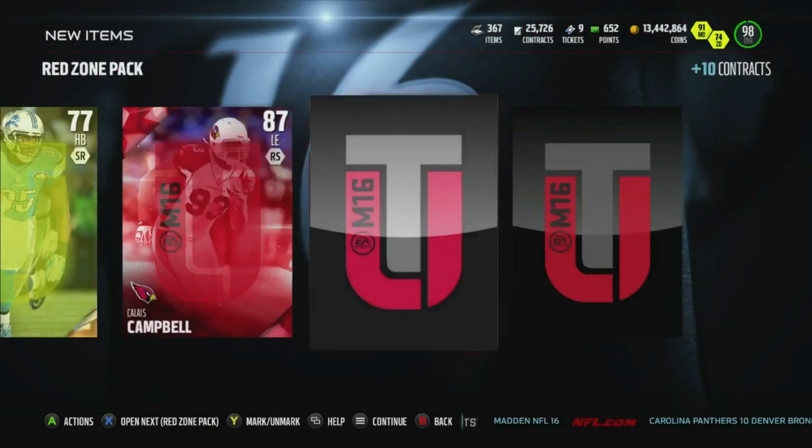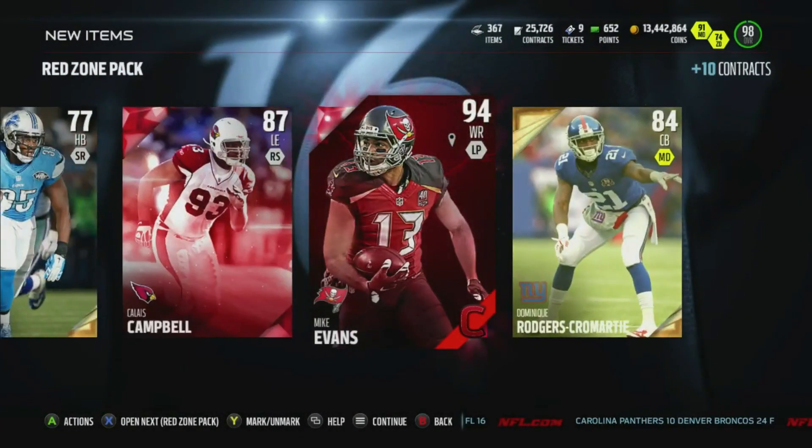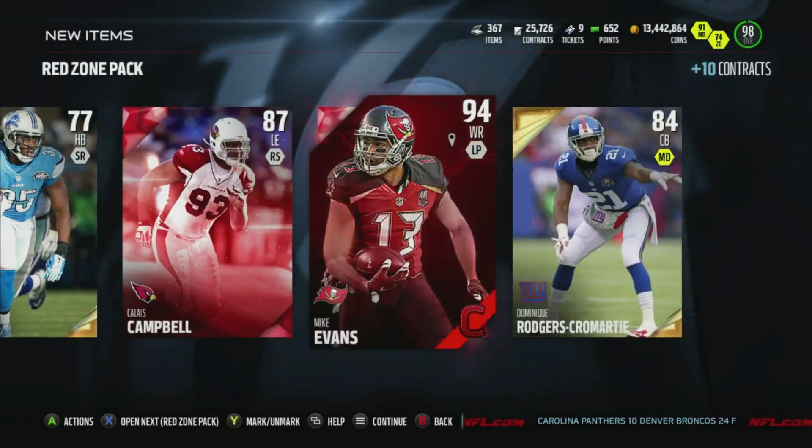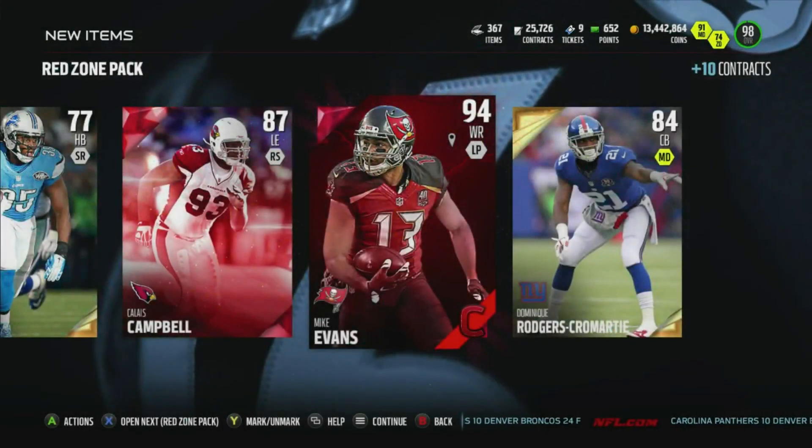92 Dwayne Brown — I believe that card came out yesterday. And a 94 Mike Evans with a class combo. Mike Evans is looking like 98 spec catch, 98 release, 97 jump, 96 catch in traffic, 93 speed. People are going to abuse the hell out of that glitchy card.